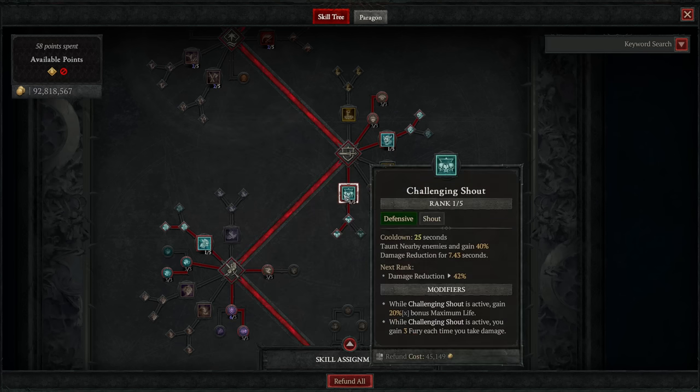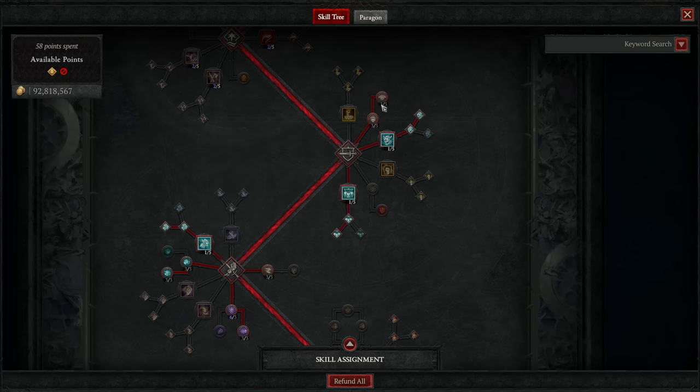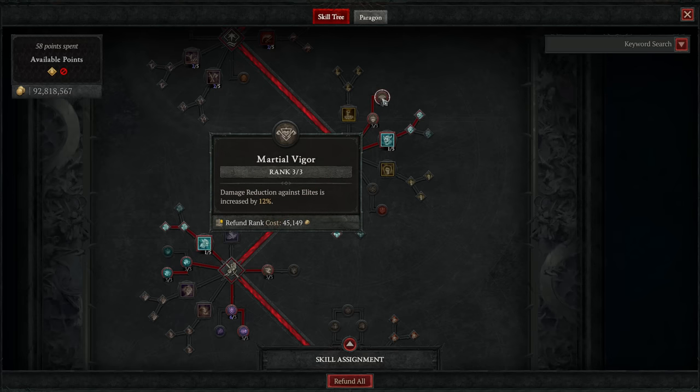After that, we're going to be grabbing Challenging Shout — your damage reduction cooldown, taunting all nearby enemies and giving you significant bonus damage reduction. We also take the Enhancement for a bonus to our maximum life while active, as well as Tactical Challenging Shout for bonus fury gain when taking damage. After that, we grab a couple of passives: three ranks of Imposing Presence for a nice chunk of bonus maximum life, then three ranks of Martial Figure for 12% damage reduction from Elites specifically.